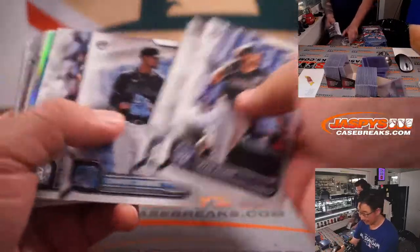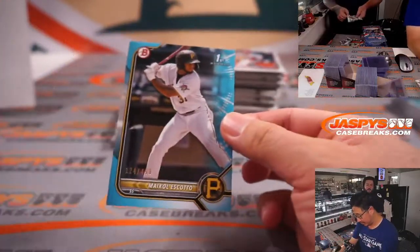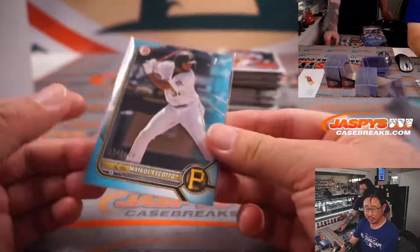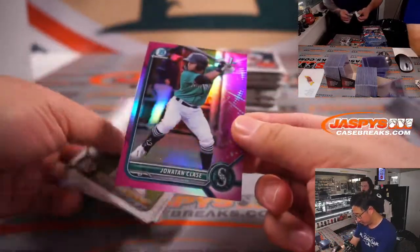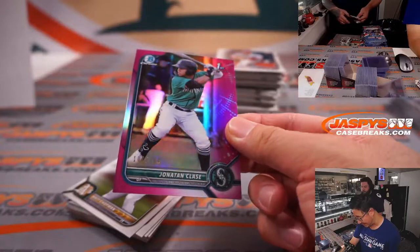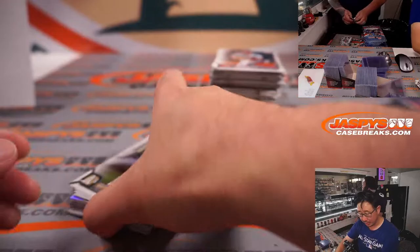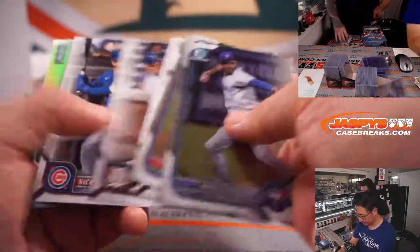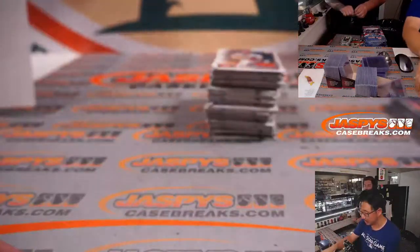Let's sell out that gold label tonight — JaspeysCaseBreaks.com. John just picked up a couple teams. There's Michael Escoto, 124-499 paper for Chad and the Pirates. We've got some fuchsia — Jonathan Clase, 107 out of 199, goes to Seattle for John Wenzel, who won that team in the filler yesterday. Which unlocked five cases — this is the fifth case, we just didn't get to it last night, so we're doing it first break of the day. This is Hobby, 12-box Hobby Pick Your Team 3.